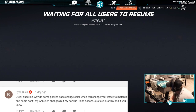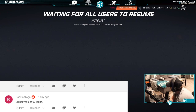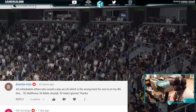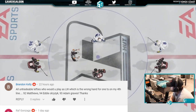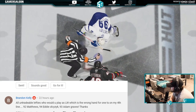Quick question: why do some goalies' pads change color when you change the jersey to match, and some don't? That's an issue that's been brought up in the game changer program — not sure. Next: 98 Belleville or 97 Yager — all untradable lefties, who would you play as left wing on the fourth line alongside Matthews, Olechuk, and Graves? I'd go Matthews, but look for a righty.